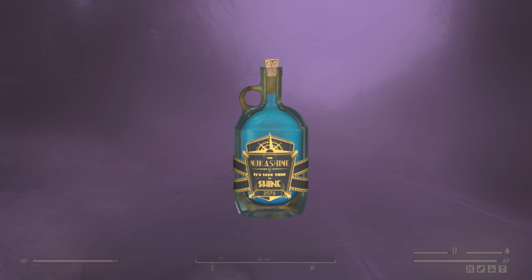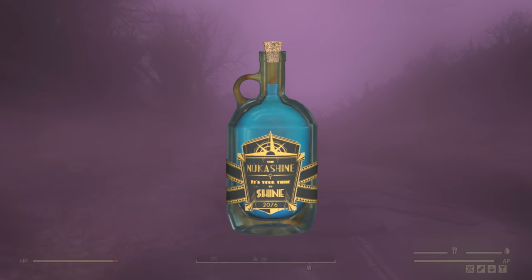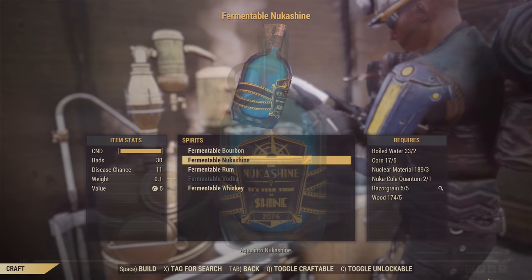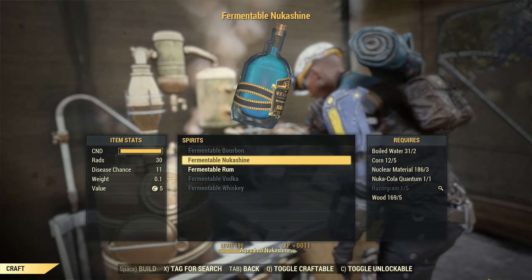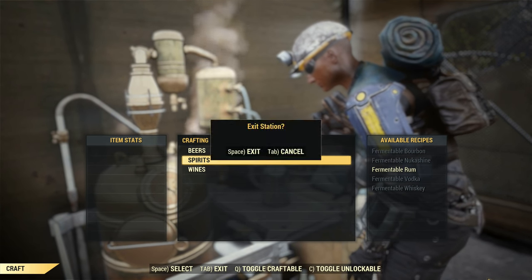The new content update for Fallout 76 has arrived, and the first part of the Wild Appalachia update is the brewing and distilling, where you make your own booze, but there's a little more to it than that. Yes, you can make the normal stuff — beer, whiskey, vodka, etc. — but you can also brew specialized drinks that make this feel a lot more like alchemy than brewing.